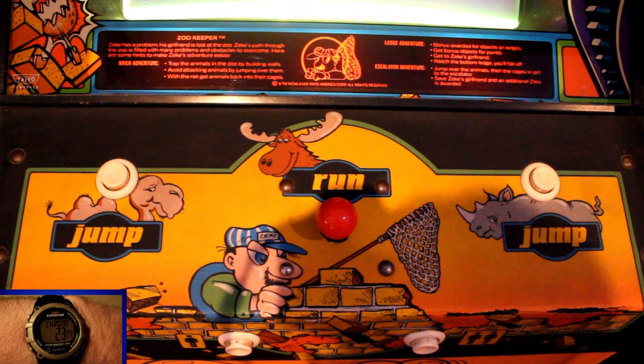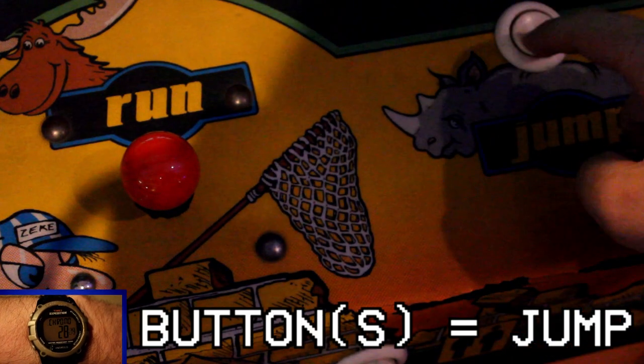You control the zookeeper by using this control panel. The joystick makes him move in multiple directions while the button makes him jump.